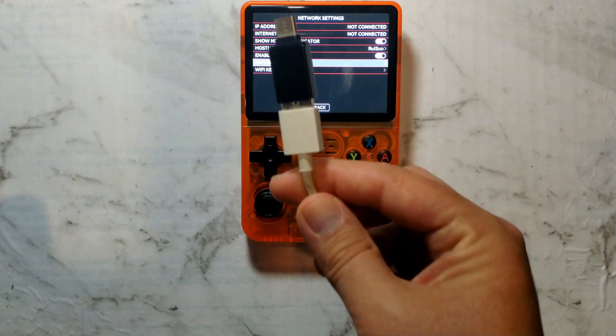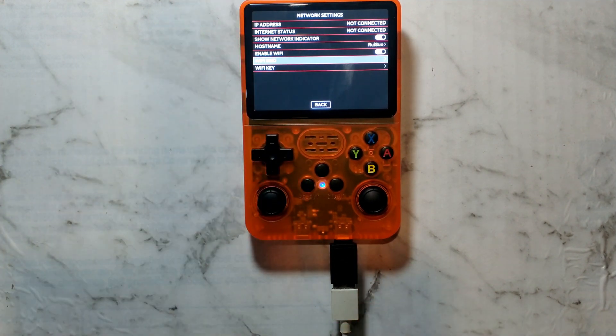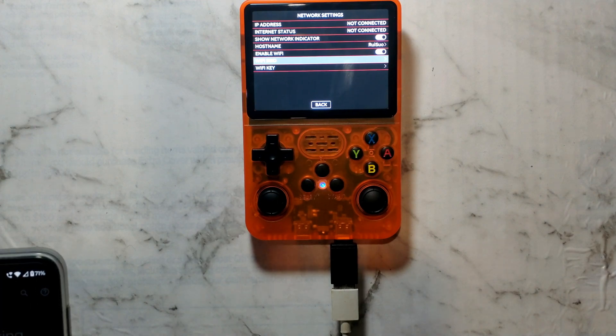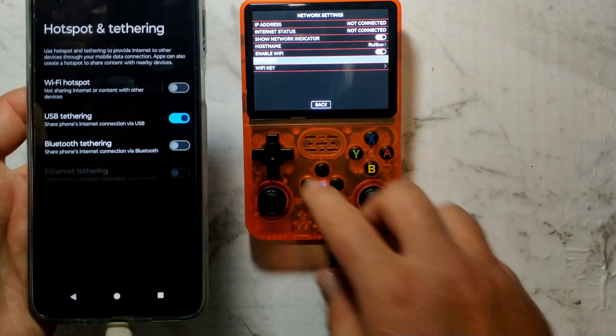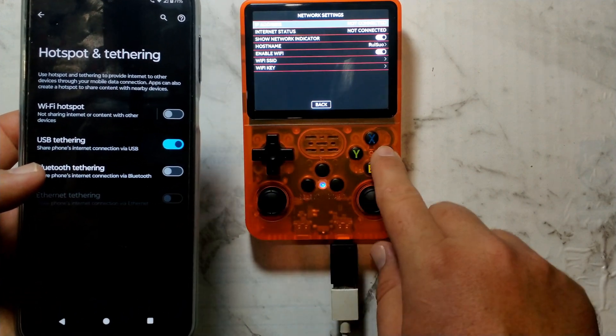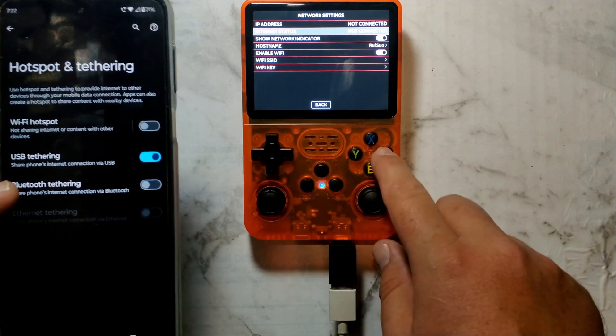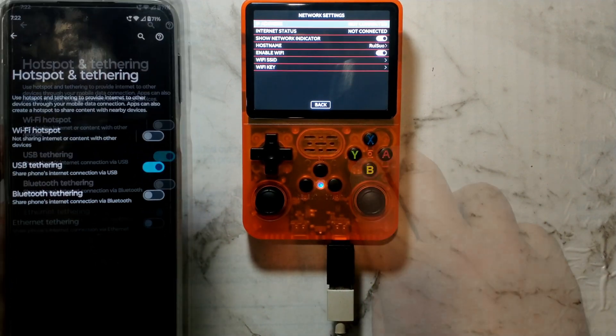Next we'll try Android tethering. I'm connecting my Android phone through a USB-A to USB-C cable and then a USB-C to USB-A adapter, plugging it into the OTG port on the right. It's just trying to charge my phone. USB tethering is enabled on the phone. It does seem to be shared — we'll see if it gives us an IP address. No IP address and not connected, so it doesn't look like USB tethering works either.